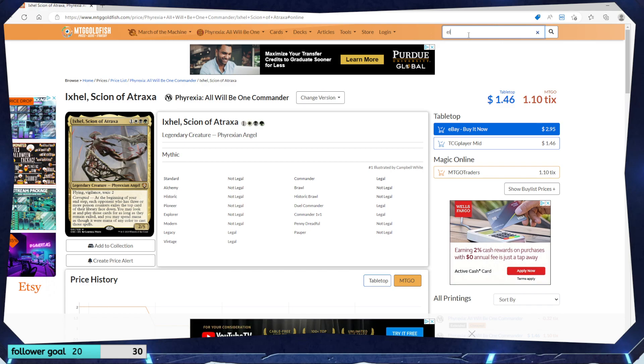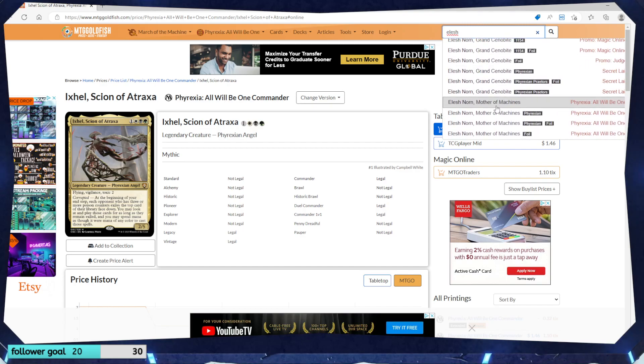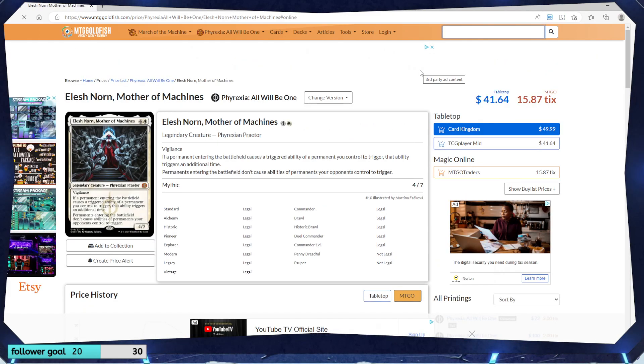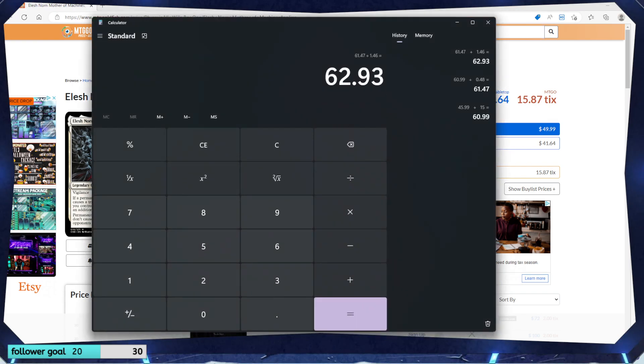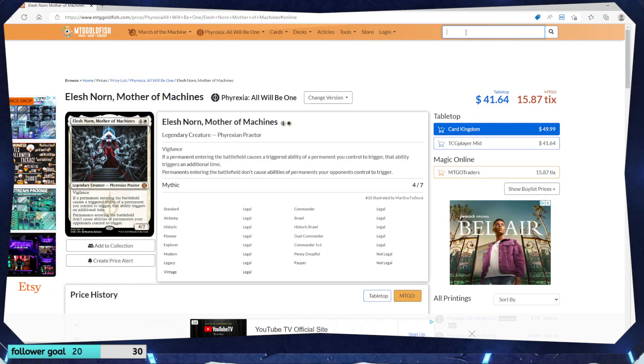Elesh Norn — this one's probably going to be worth something. Mother of Machines, just the regular one. Oh, biggity boy, guys! I go by the average price on this site. So it says $41.64. Plus $41.64 — we're at $104.57. And the box cost $90. So we're already past our money's worth.